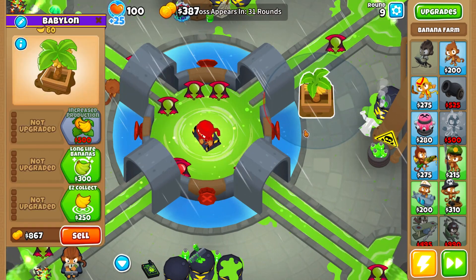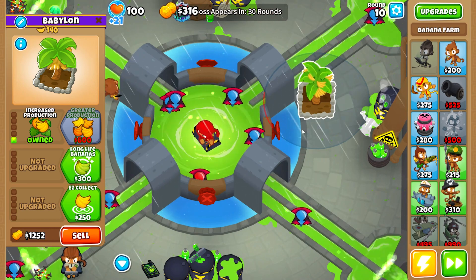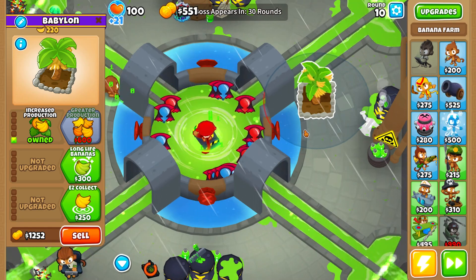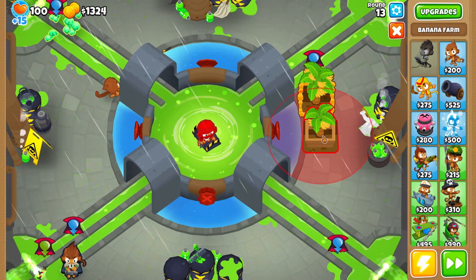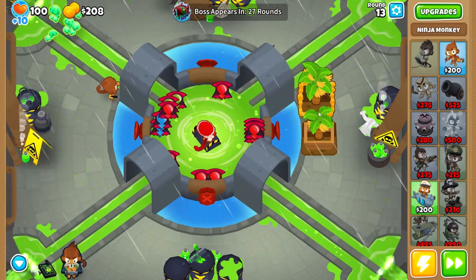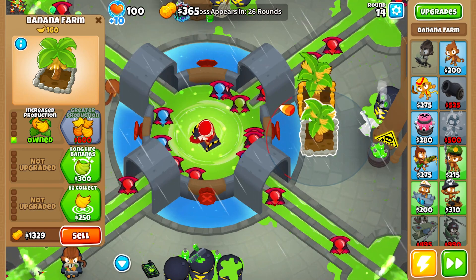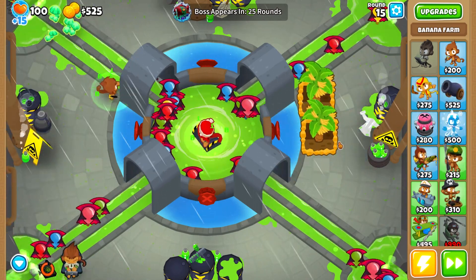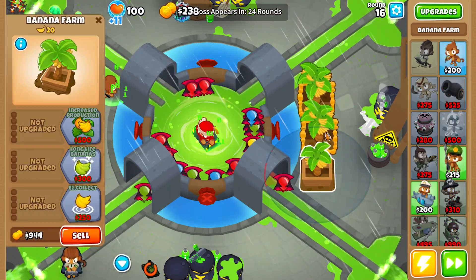We begin with Free Dart Monkey into Benjamin, into the 0-0-0 ninja on the barrel. Next, go into the farm and upgrade it to 2-0-0. We keep upgrading more and more farms — that's our main focus. Remember: the earlier you place the farm or make upgrades, even one banana will cost you tens of thousands of dollars by the end of the game. So make sure you collect all of them.